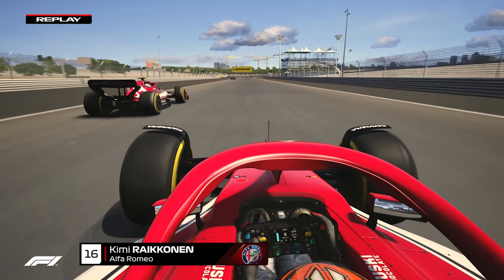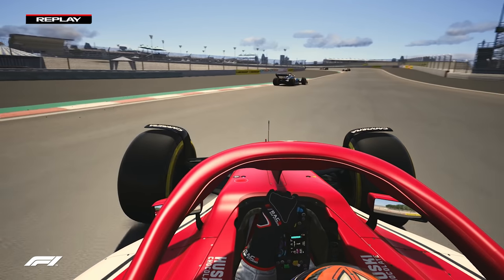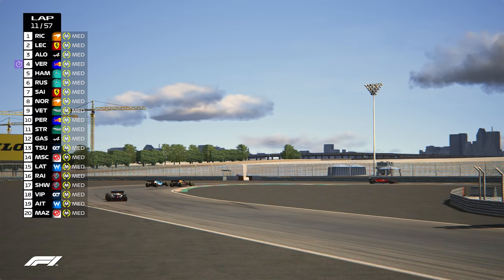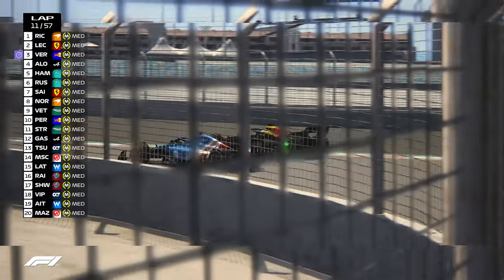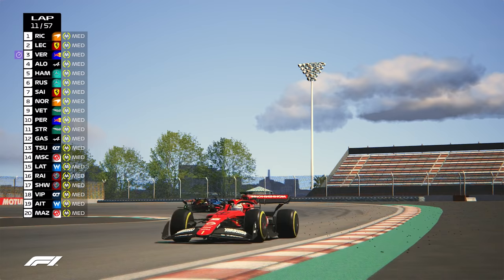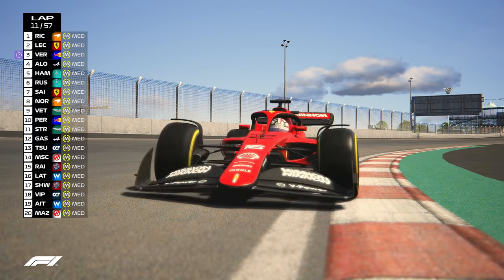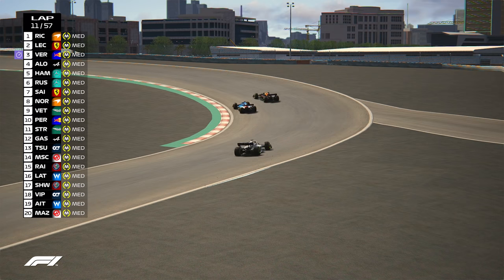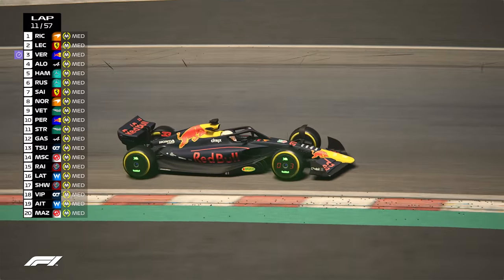On-board instant replay — Kimi Räikkönen's move on Robert Schwartzman: a lovely inside move with Latifi in front. Now we're witnessing a true battle between Max Verstappen and Alonso — young and old here at the Dubai Autodromo. Alonso of course a former champion, proving that age is just a number. He's got lots of talent but so does Verstappen. Fernando Alonso around the next left going toe-to-toe with the Red Bull, but Max proving he is a class above right now. The Red Bull has the better line through the next right-hander. A brilliant move — Max on top.